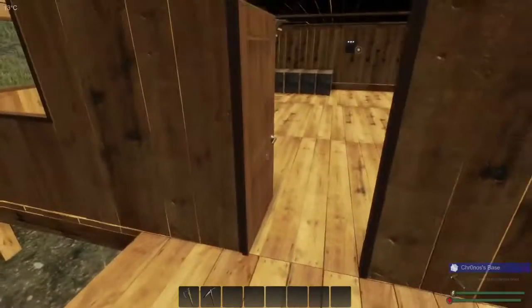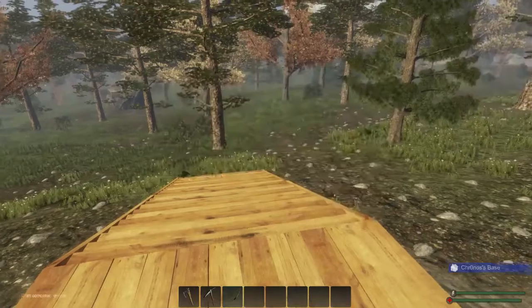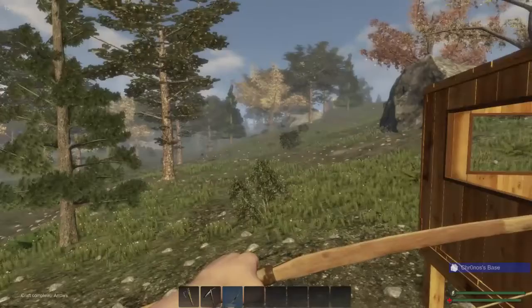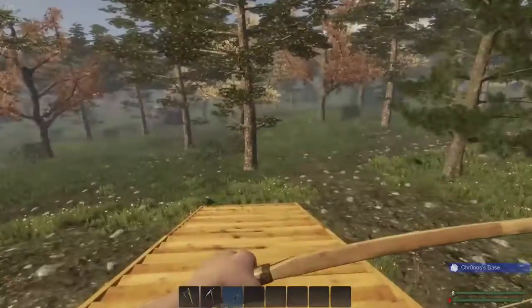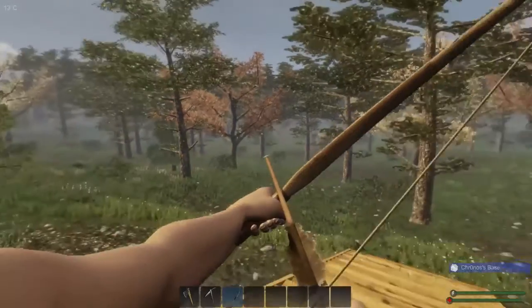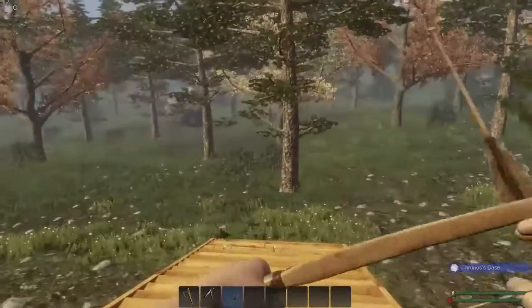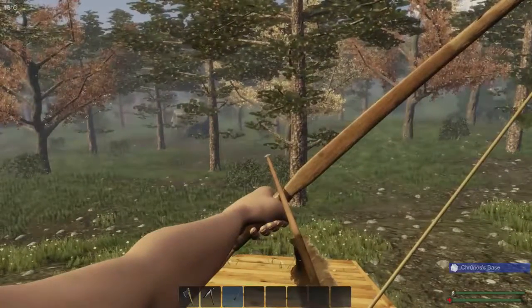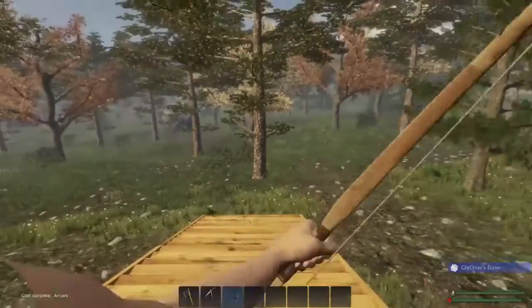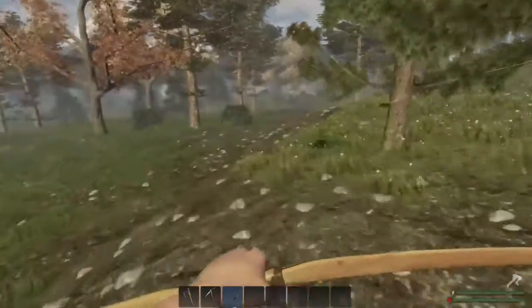Alrighty guys, happy days - we have made our bow. Here it is. First time we're going to pull this guy out and use it. Oh my goodness, I'm so excited. Now, what is it? Just right click. Yep, right click to draw the arrow. Right click again actually puts the arrow back. That is so cool. So if we right click... I'm actually not holding the right click anymore, so I'm guessing it's going to be left click. Left click just fired it straight away.